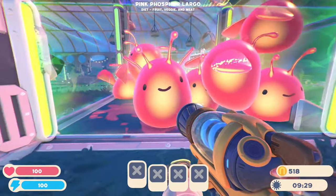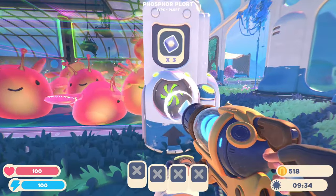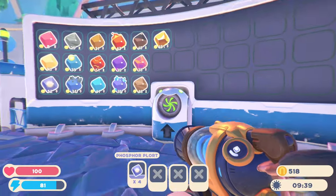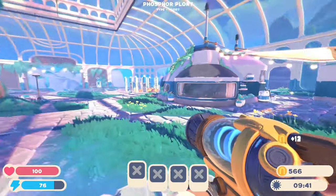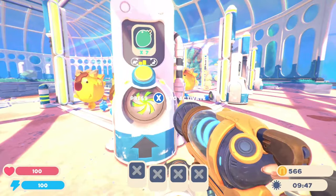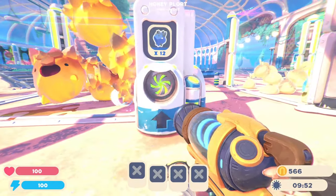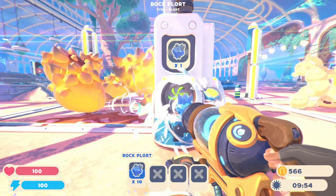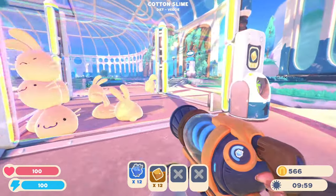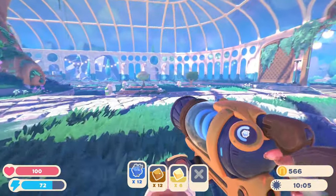We've managed to get some automation going for the pink phosphor largo. There are some cue berries in the feeder and some plorts in the collectors here, so we'll go ahead and grab that and sell it. Coming down this way, we got ourselves some honey rock largos who are just chilling. There's some mint mango waiting to be fed to them, and there is some plort just laying around, so we'll grab all of this and get it sold as well.